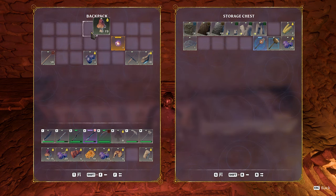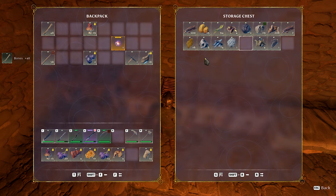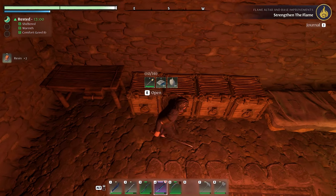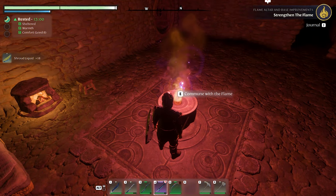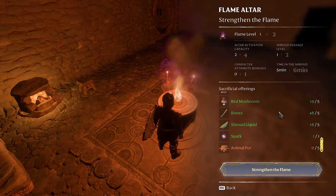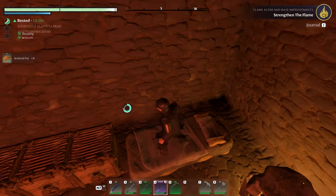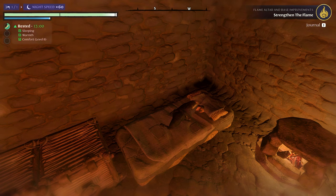Red mushrooms — those are cooked though. Bones. Resin — I think I needed some of that liquid too. Now it says 'strengthen the flame, flame altar and base improvements.' I need two more resin and I need animal fur. I want to do the second upgrade, not the first one. The first one is basically expanding my base building area, which I don't need right now.